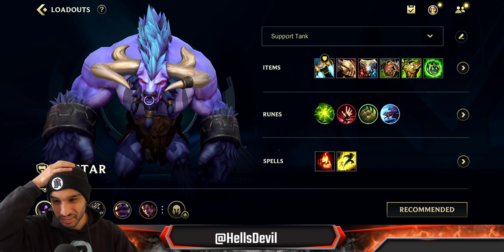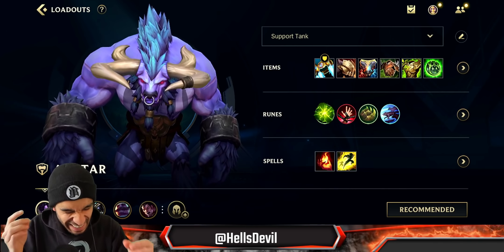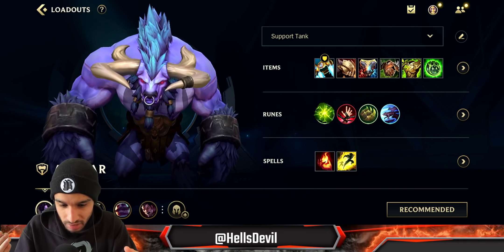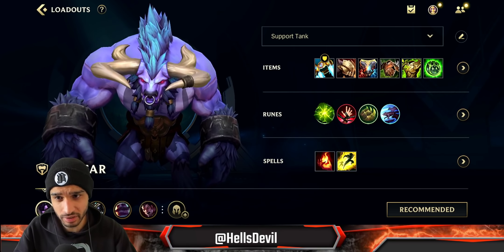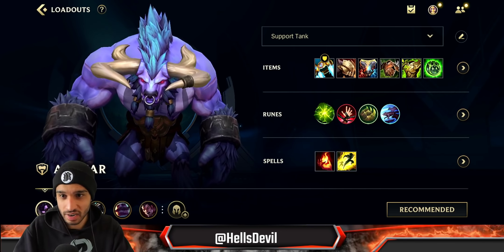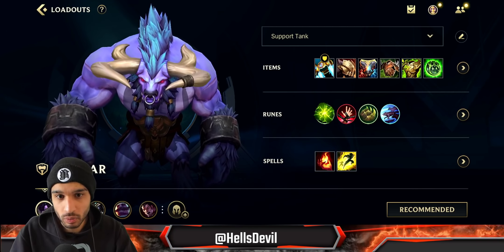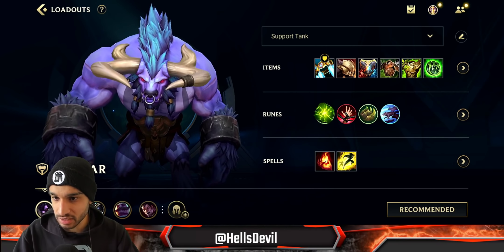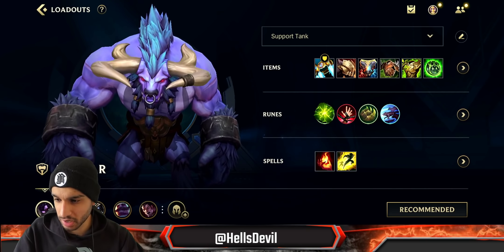What is up guys, welcome to another Wild Rift video. Today I'm playing support again and this is an absolute banger because I believe Alistar is different from any other support in the game. Alistar has some things that are just crazy — you can 1v1 a lot of champions throughout the game, you can roam around, your ganks are crazy, and the combos that Alistar has are crazy. More on this during the gameplay.